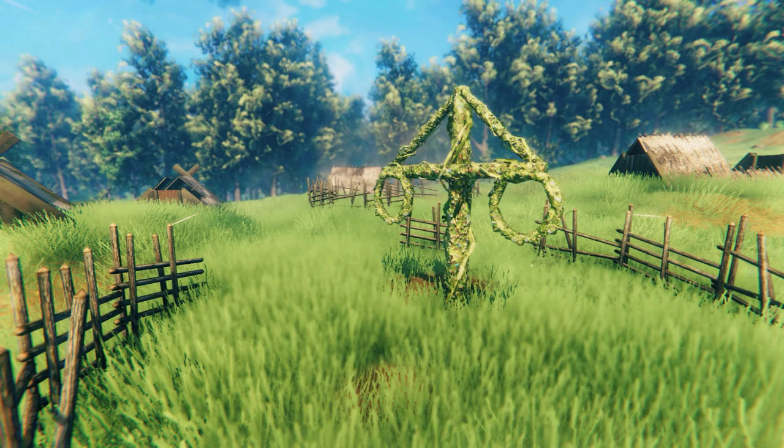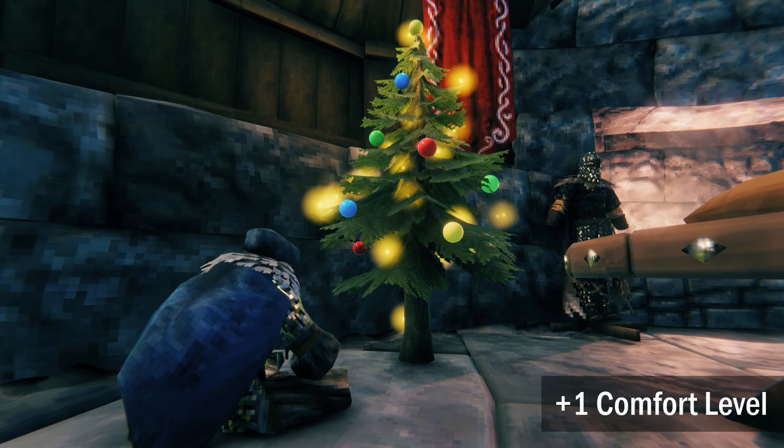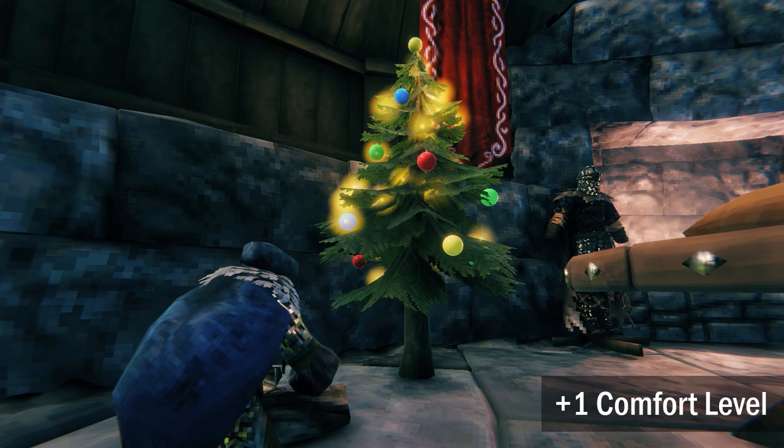We've already talked about the maypole, which Iron Gate made temporarily buildable to celebrate mid-summer last year. But last December, the devs temporarily added another seasonal item which also increases comfort by one point: the yule tree. Make sure you keep an eye out for these seasonal items, as although they are only temporarily buildable, once you have them they will continue to boost your comfort level long after they've been removed from the game.